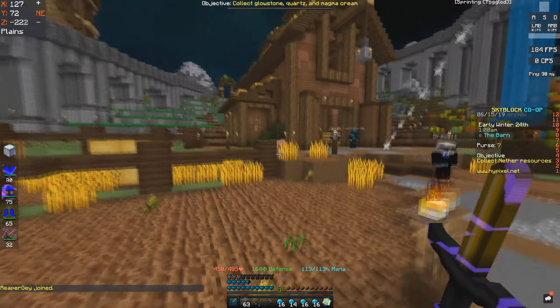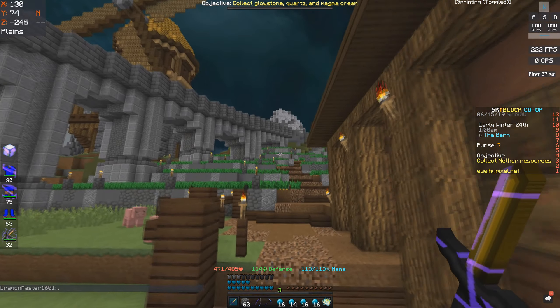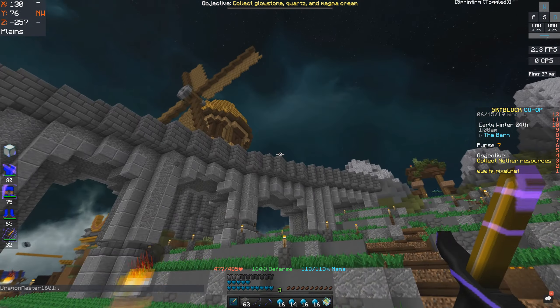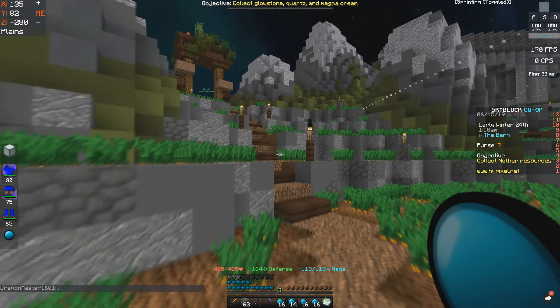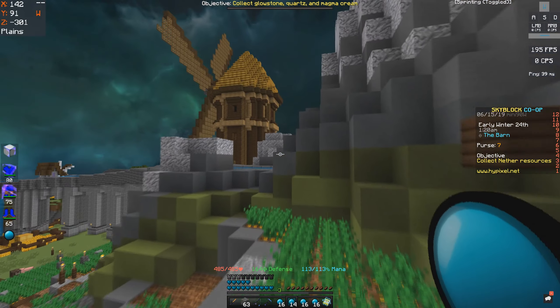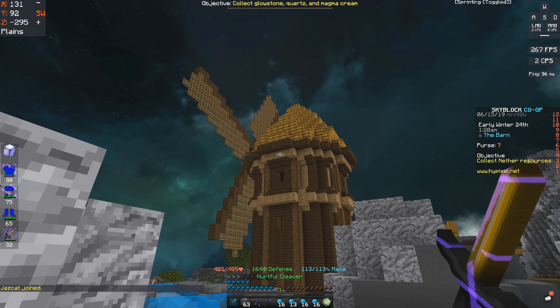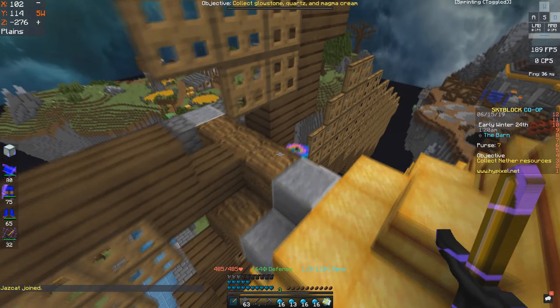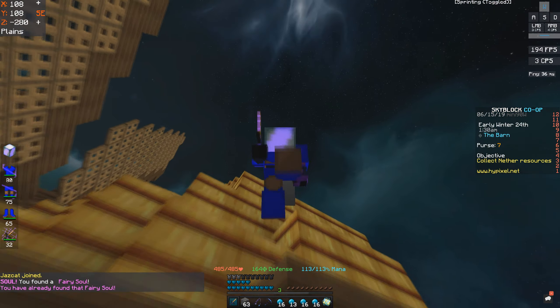The third one is on the windmill. It's on the north side, so don't pearl on the wrong side. You could pearl directly on top of the windmill and be fine, but I'm just going to go up the stairs and pearl on top of the hay. That should be a safe bet. And it's right here — there's the third fairy soul.